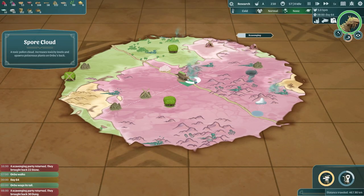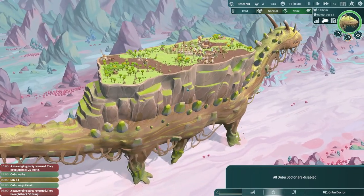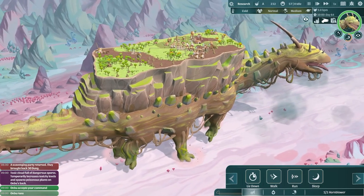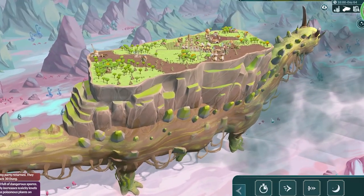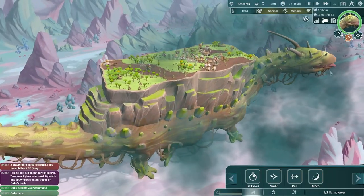There's a spore cloud - are we going into the spore cloud? I can stop this. I can tell Onbu to run on boot. Look how fast he is - he's got six legs. He's not very fast, is he? I can speed it up to get through the spores quickly.